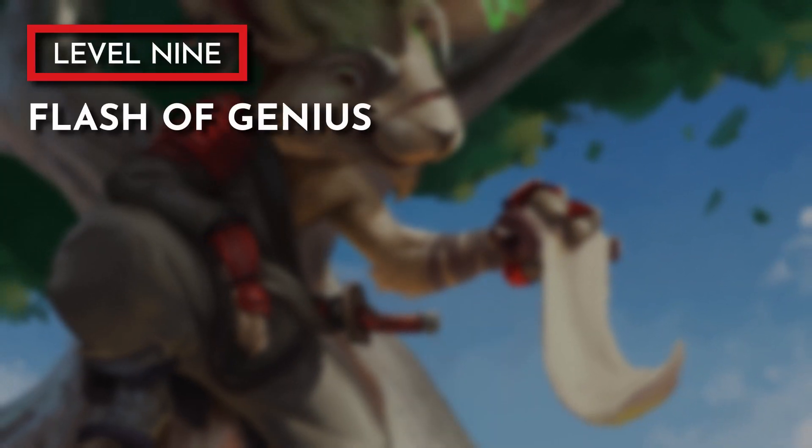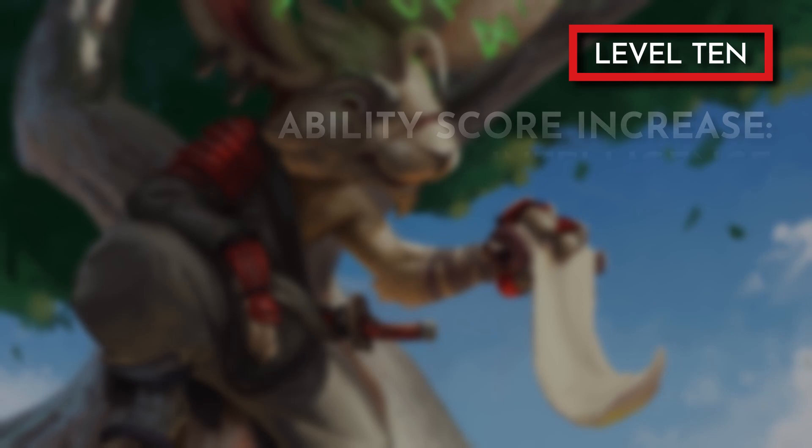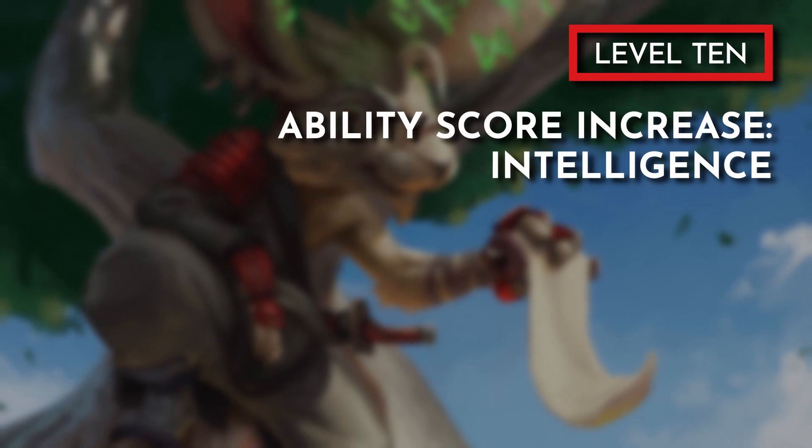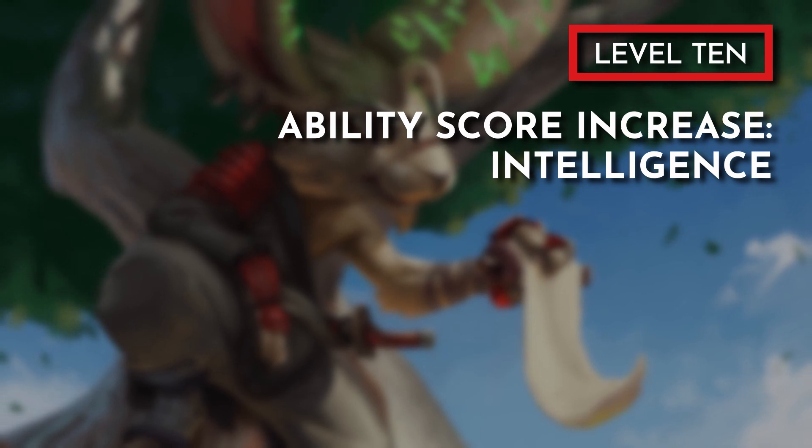Hitting level 9 we gain the Flash of Genius feature, which lets us add our Intelligence modifier to a teammate's ability check or saving throw. And finally for level 10, we have the option between an Ability Score Increase or a feat, and this time I went with the Ability Score Increase, choosing Intelligence to increase our accuracy with our spell attacks and improve our spell save DC.